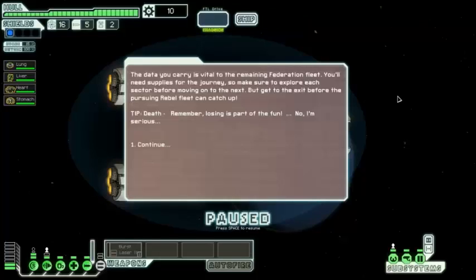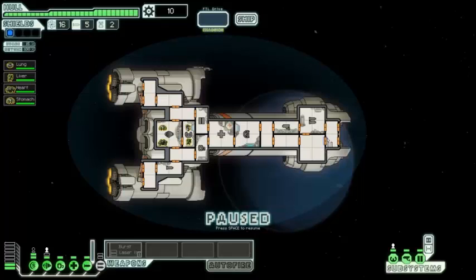The data you carry is vital to the remaining Federation fleet. You'll need supplies for the journey, so make sure to explore each sector before moving on to the next by catching the exit beacon before the pursuing rebels can catch up. Remember, losing is part of the fun — I'm serious. Dying is all cool with this game.